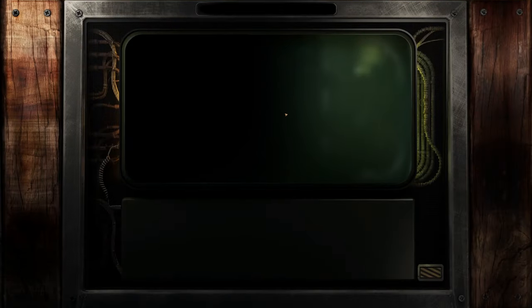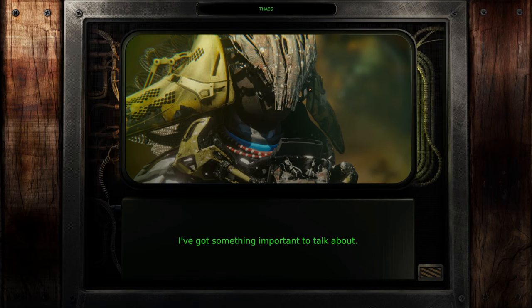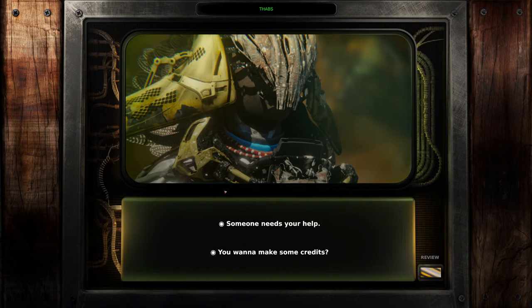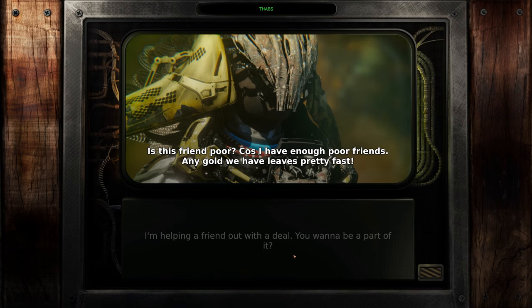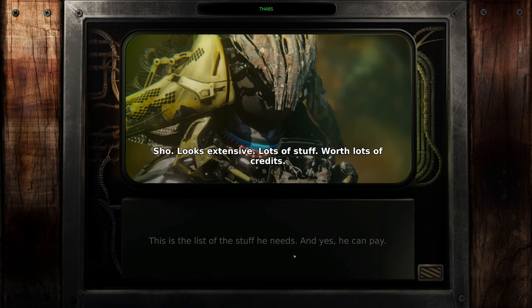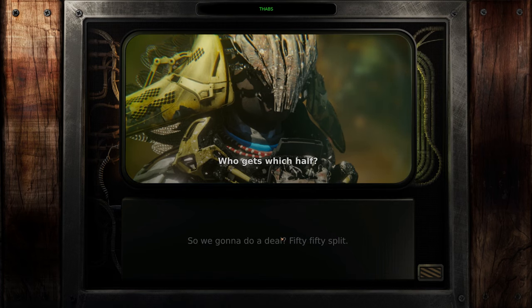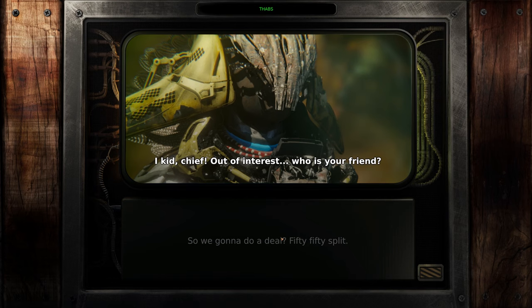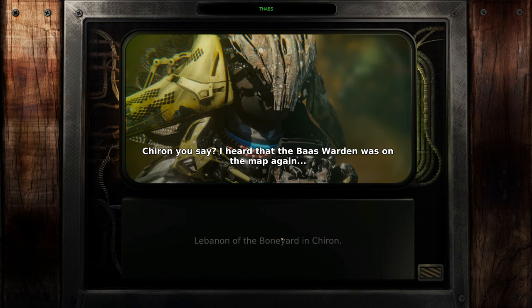Scanning for poisons. Change your mind on selling me the old buffalo? Nope. How much for the leg? Not for sale — everything is for sale, just got to find the right price. I've got something important to talk about. I'm helping a friend out with a deal — you want to be part of it? Is this friend poor? Because I have enough poor friends. This is the list of the stuff he needs, and yes he can pay. Sure looks extensive — lots of stuff worth lots of credits. So we're gonna do a deal — 50/50 split. Who is your friend? Lebanon of the boneyard — in Sharon? I heard that the bass warden was on the map again.